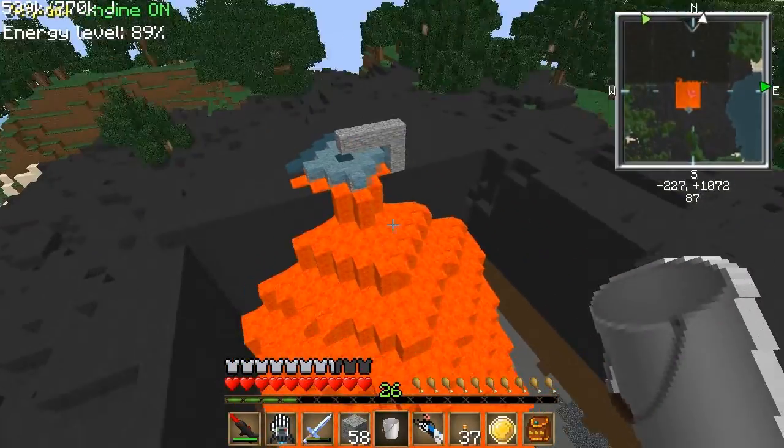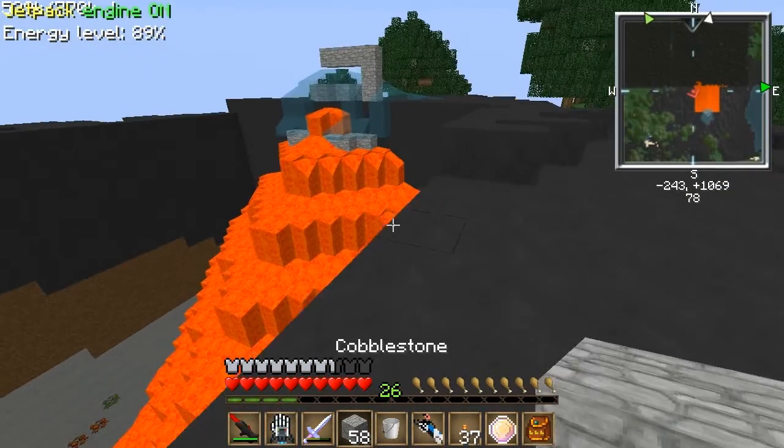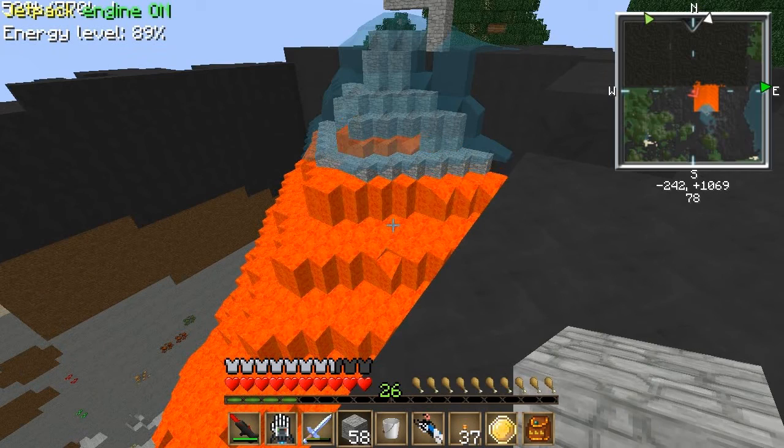Go on down, come on. This could make it really easy. If the water gets all the way down, then I could just keep breaking cobblestone until I get to my turtle. Oh man, I think it's actually going to work. That is crazy.